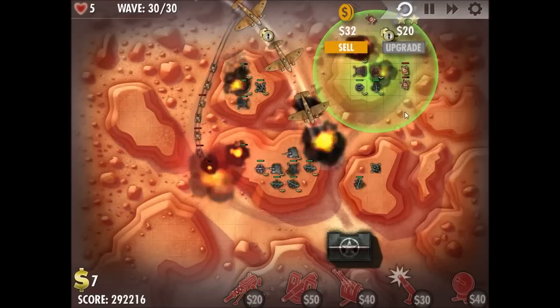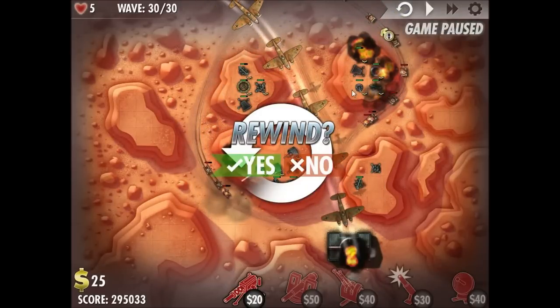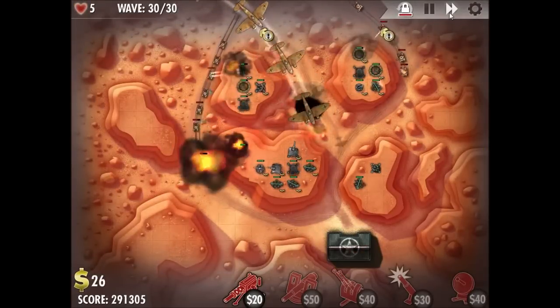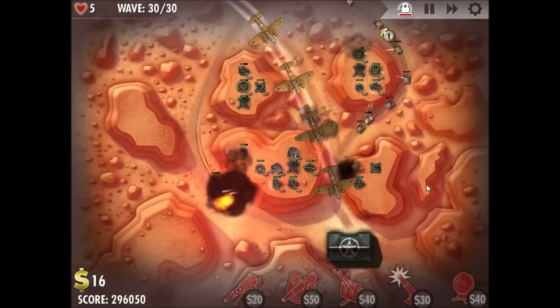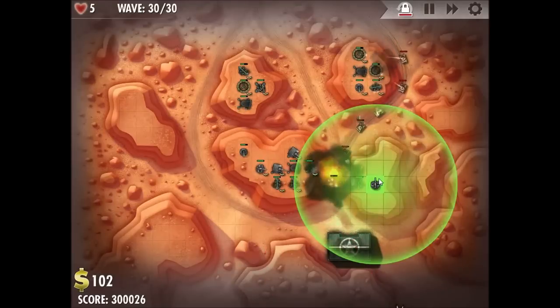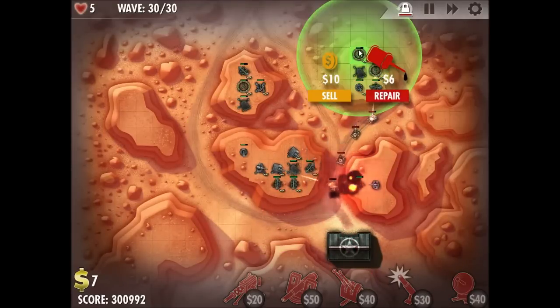Which turns out to be a good idea, because as you can see they start passing the first anti-aircraft turret — just a little bit too much, so we rewind again. We upgrade that turret as soon as possible and do it just in the nick of time to save the base. You might want to do that before I did.